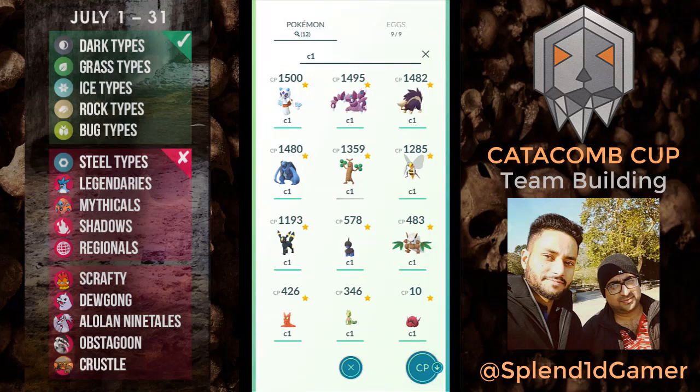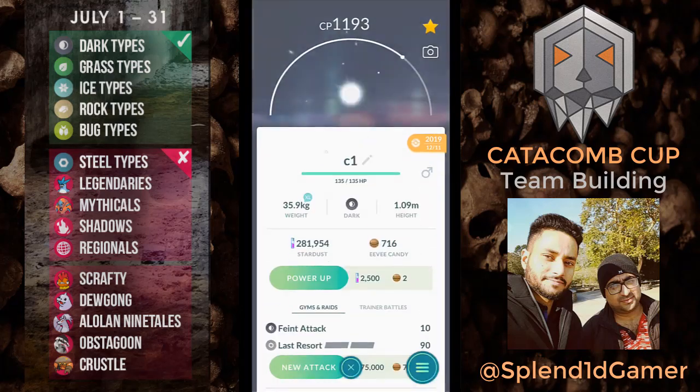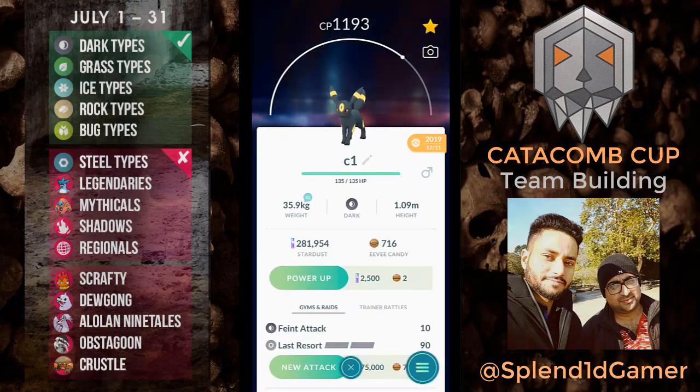Rock, water, ice, grass, bug, and dark — I think these six types could be the core of our team. We could have at least one rock type, at least one water type, at least one ice type, at least one grass, one bug, and one dark. I'm looking at Umbreon here, but I only have one Umbreon with Last Resort.